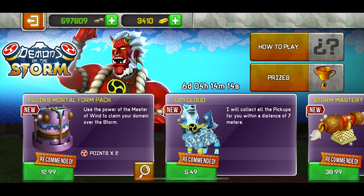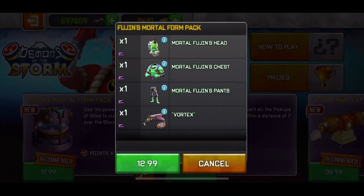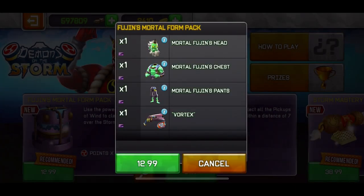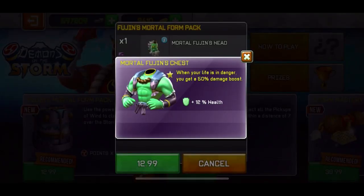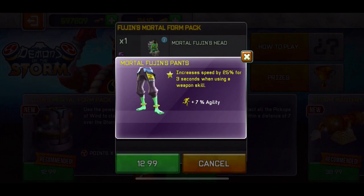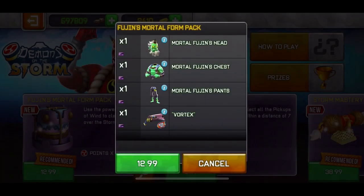First we have the Fujin's Mortal Form Pack. It gives you a mortal Fujin's head which increases health by 25% when carrying shotguns, and increases damage by 50% against the demon Raijin. So basically it increases your health by 25% with shotguns — it isn't that crazy. Then the mortal Fujin's chest gives a 50% damage boost when your life is in danger — that's fun, that's good. Then the punch increases speed by 25% for three seconds when using a weapon skill — that's very very good.